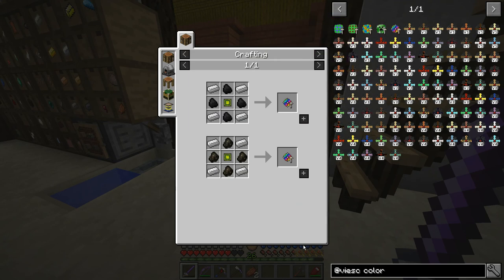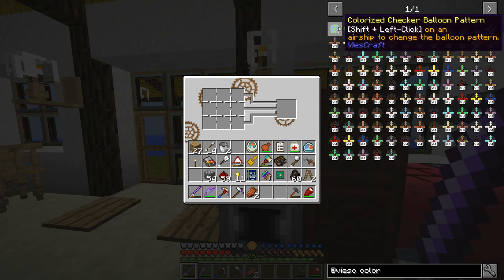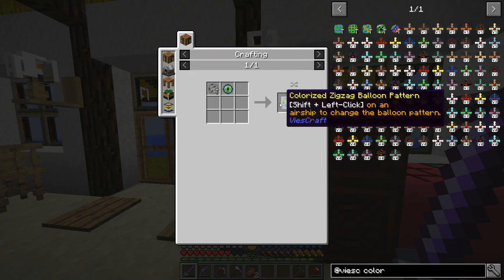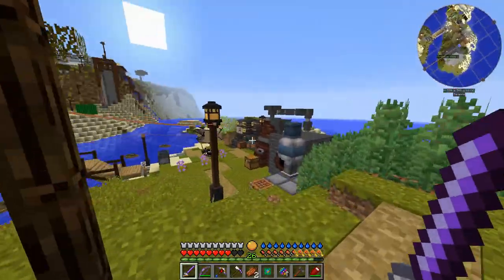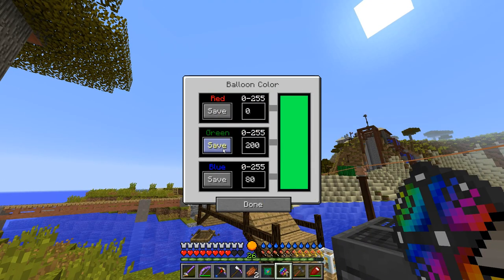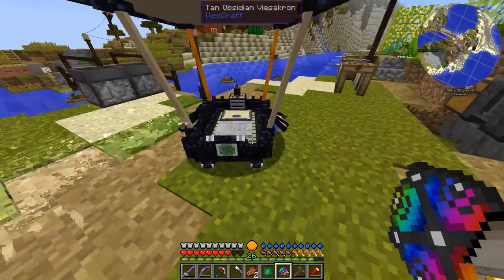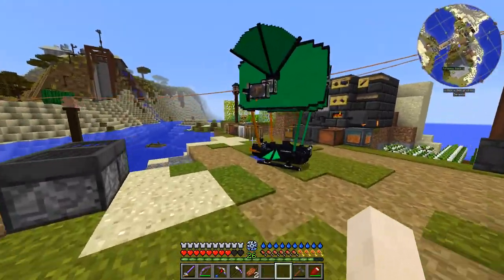We have the balloon colorizer which will allow us to change the color of the balloon. There are also different patterns: checkerboard, polka dot, zigzag, and creeper. We're probably not going to bother with that - I actually prefer the flat pattern. But the colorizer is pretty nice because you can basically create your own custom color. This is a one-time use - just like when we upgraded the frame, you shift left click to apply it. It actually looks kind of cool - I think I like it.